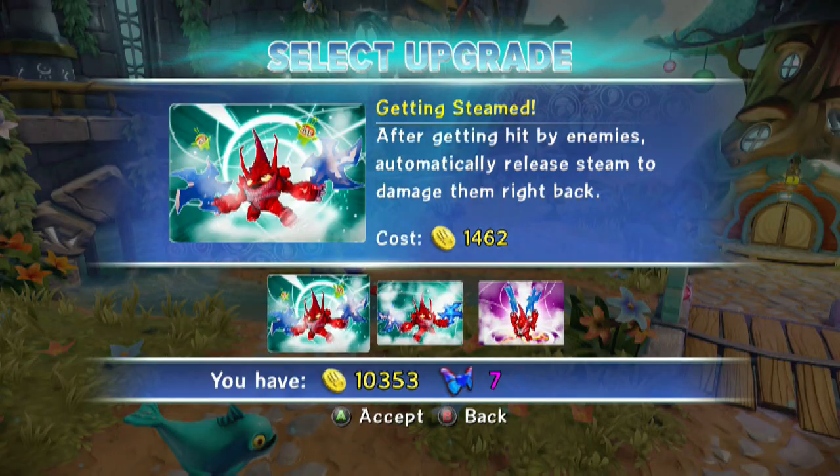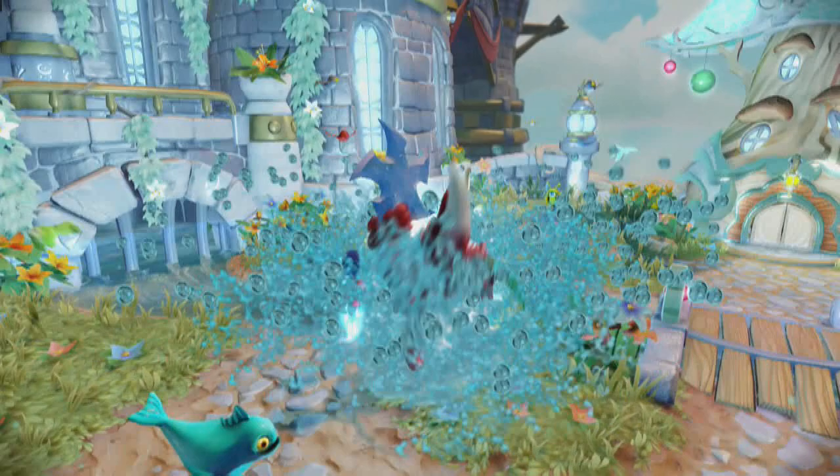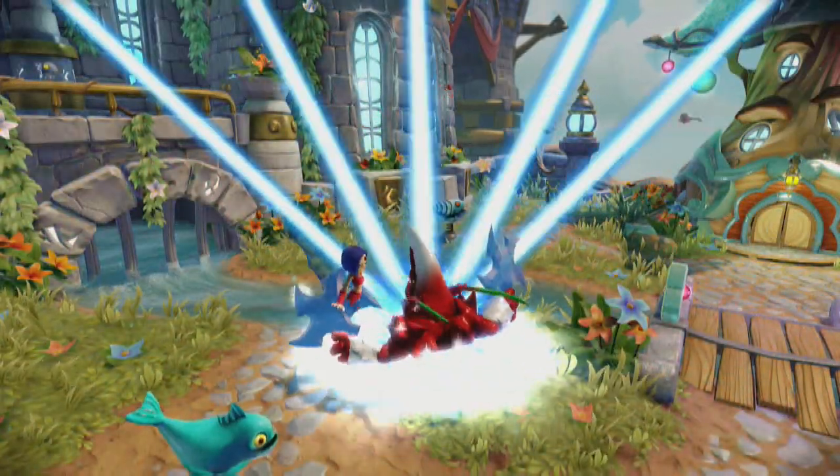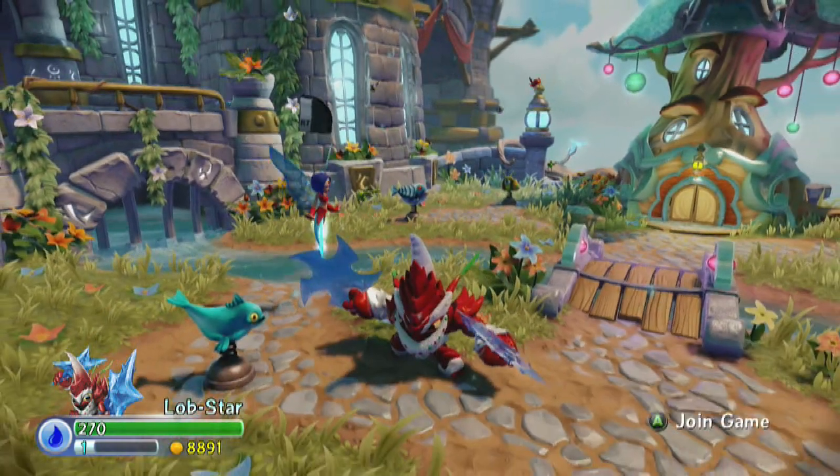We're going to come in and actually showcase now the Hard-Boiled upgrade path. It begins with Getting Steamed: after getting hit by enemies, automatically release steam to damage them right back. 14.62 with our seven-wing sapphire discount. We'll go ahead and grab that, but can't really showcase this one here.